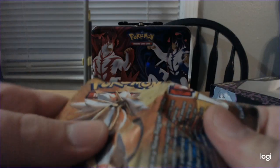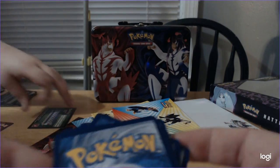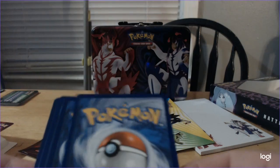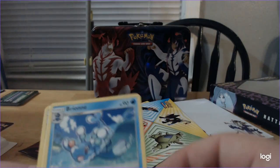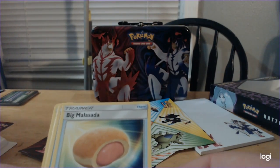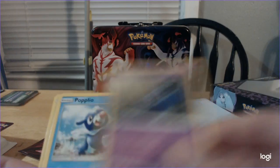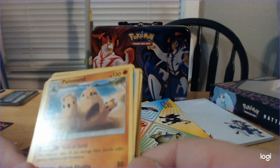I'll open the Sun and Moon pack just to get that out of the way. Brion, Big Malasada - I always wanted to taste one of those - Pyukumuku, Carvanha, Pyukumuku, Zubat, Popplio, Togedemaru, Shelder, Reverse Foil Nest Ball, and Palossand for the rare.